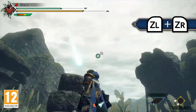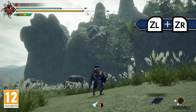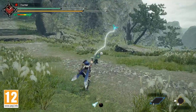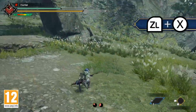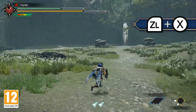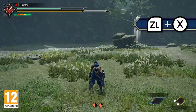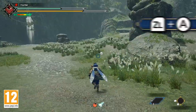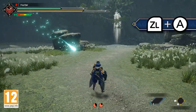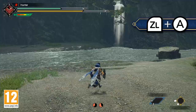In the air, pressing ZL and ZR again will operate exactly as before. However, pressing A or X whilst airborne will operate somewhat differently. Pressing ZL and X will keep you airborne and allow you to travel in the direction your hunter is facing — this is incredibly useful for maintaining mobility whilst staying airborne. Whereas ZL and A will send you diagonally towards the ground, perfect for those wanting access to grounded attacks and moves at a moment's notice.